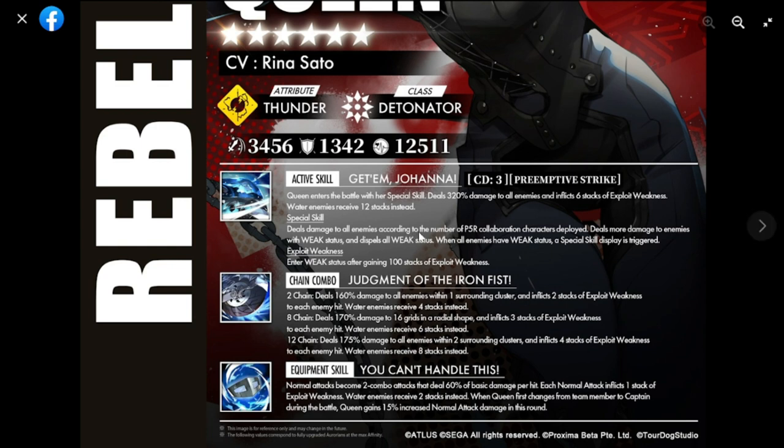Going back - it deals more damage to enemies with weak status and dispels all weak status when all enemies have weak status, triggering a special skill display. Exploit weakness causes enemies to enter weak status after accumulating 100 stacks of exploit weakness.